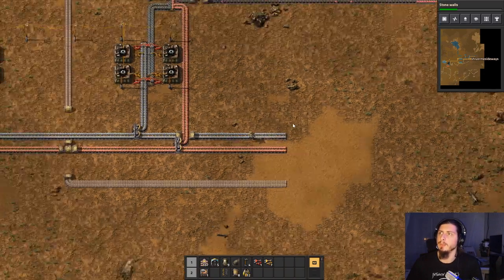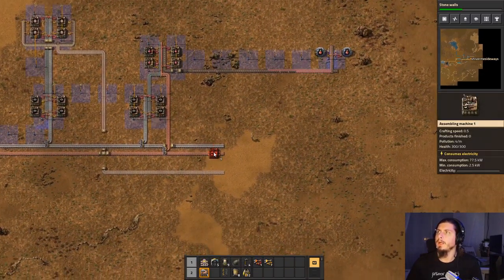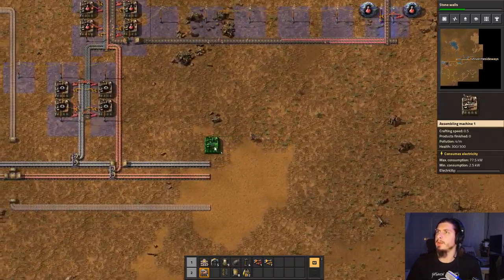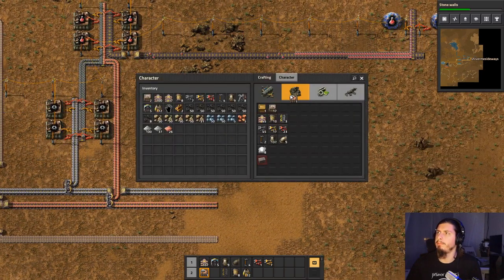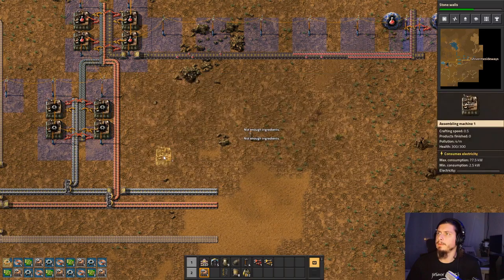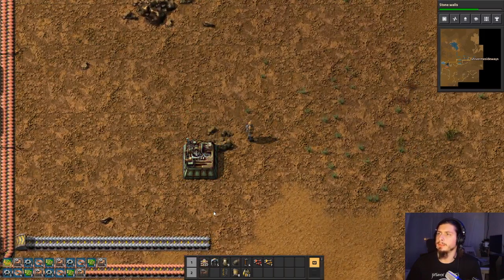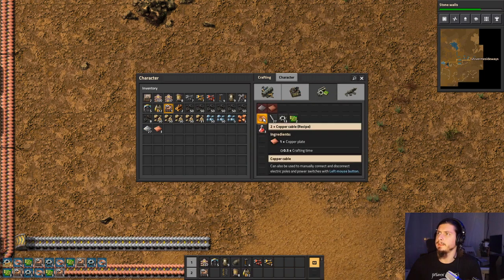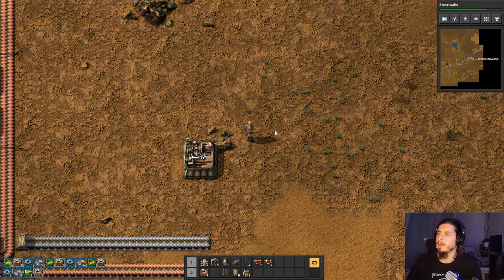We need to automate production of electronic circuits — I think that is what we need to do first and foremost. So our next sort of production array is gonna be one big batch of electronic circuits, which, let me tell you, it's not gonna be easy. We're gonna need iron plates and copper cables.